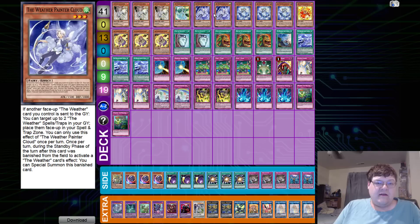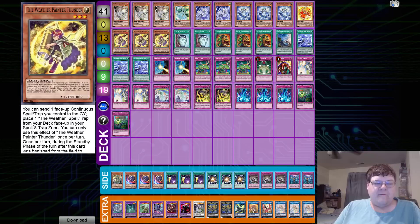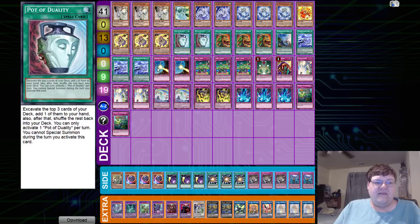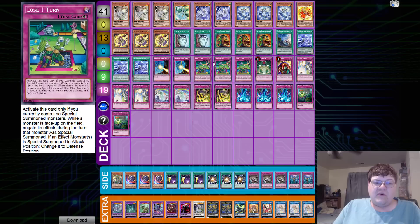We have triple Ash Blossom, one Weather Painter Aurora, two Weather Painter Cloud, triple Weather Painter Snow, one Weather Painter Sun, and triple Weather Painter Thunder - that's your monster lineup. We have two copies of Pod of Duality, triple Pot of Extravagance, one Rainy Canvas, and triple Snowy Canvas. For traps: two copies of Drowning Mirror Force, because 95% of the time you won't have monsters on the field - you're blinking them all out for the effects of your canvases, so you basically get to troll your opponent when they swing in for a direct attack.